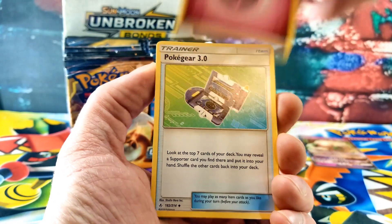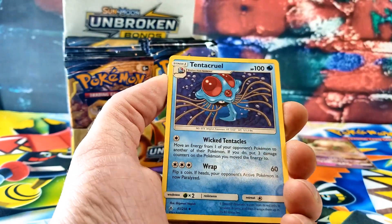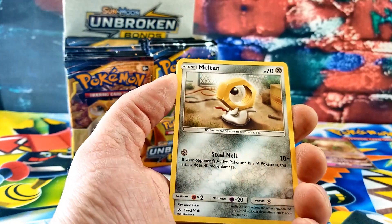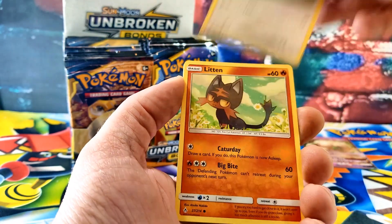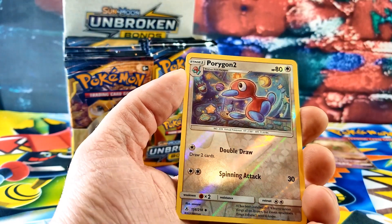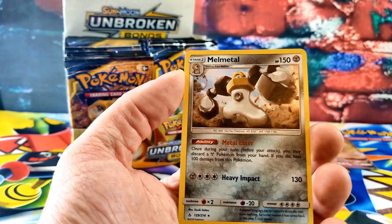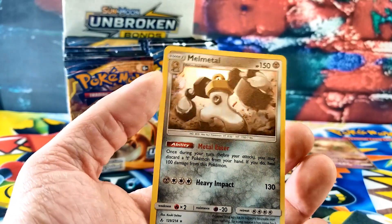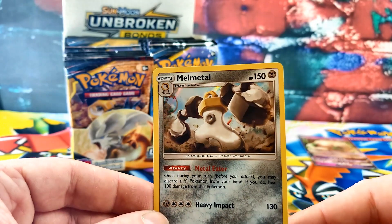There's the Fairy Energy, Pokegear 3.0, there's another Triple Acceleration Energy, Tentacruel, there's a Rhyhorn again, another Meltan, Spheal, Lickitung, there's a Litten. Porygon 2 for the reverse. And the rare card is... whoa, that's a Holo Rare Melmetal — he's the newest Pokemon member there. That's cool.